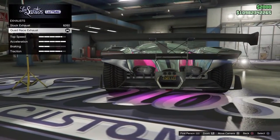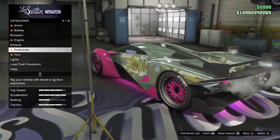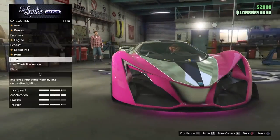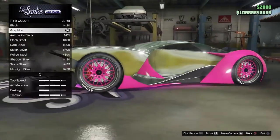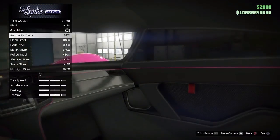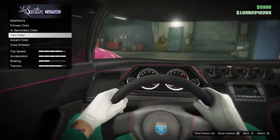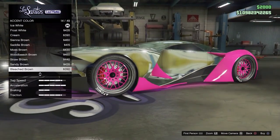You got the engine, you got the exhaust that cuts through the middle and it's chrome. You got the horn, you got the lights, you got the plates. You got the respray, which you can go with the trim color — it's part of the seats, and the accent color is the one around your wheels if you have stock wheels.